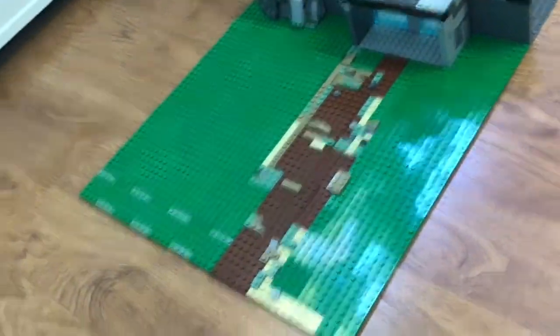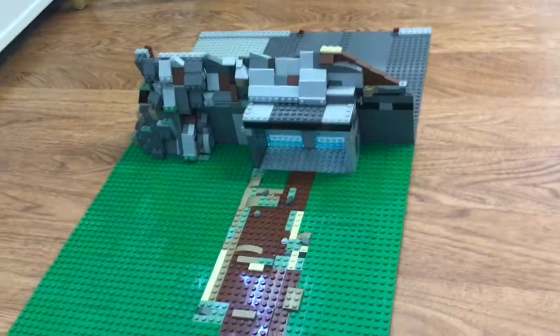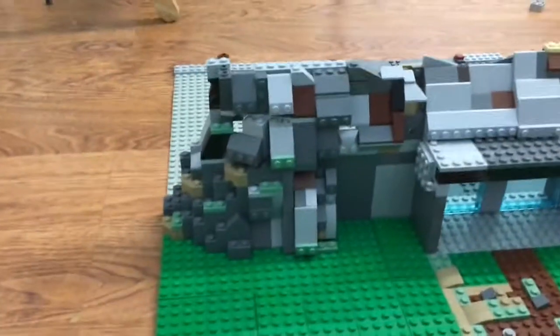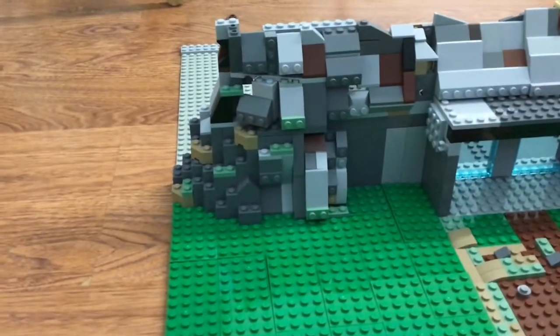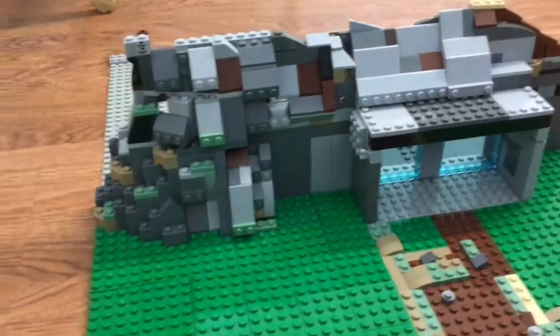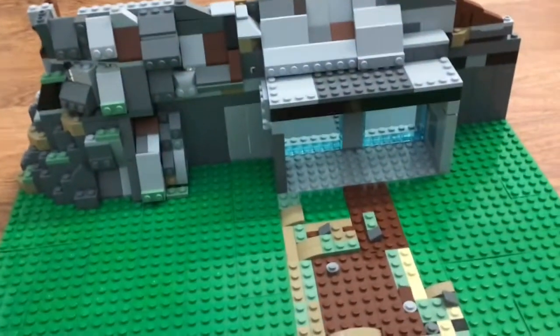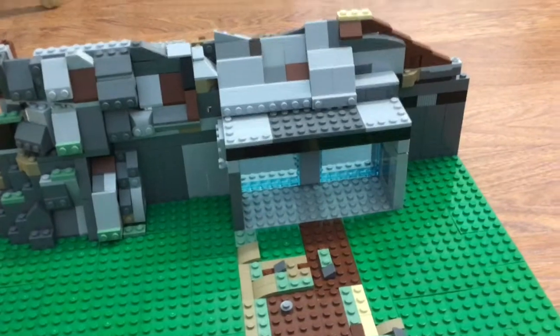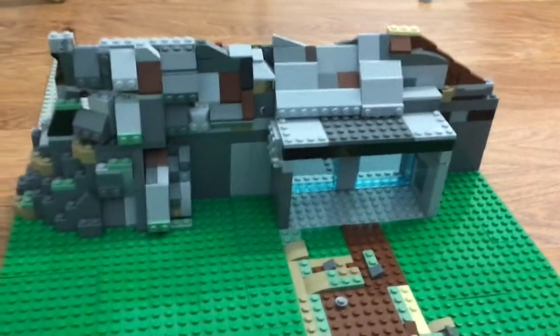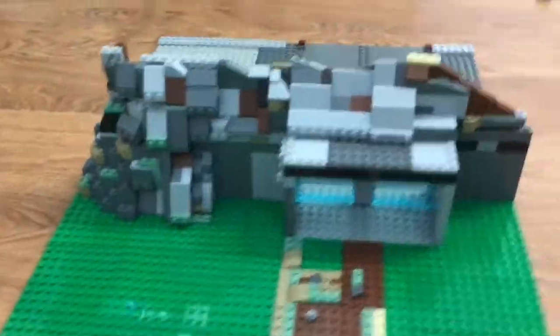As you can see, we have a pathway with some moss and mud on it leading up to the base. The outpost is built into a mountainside, so there are rocks all over the top of it.